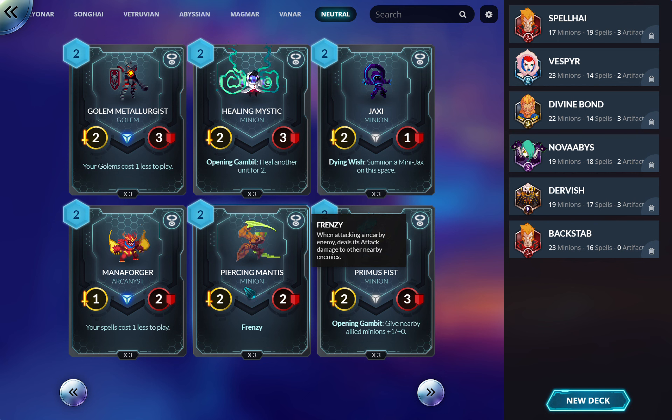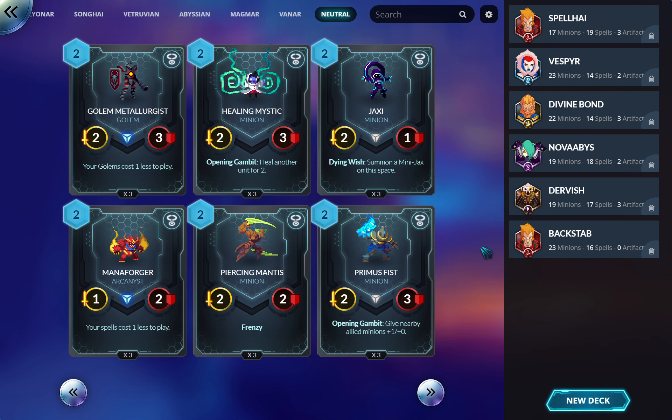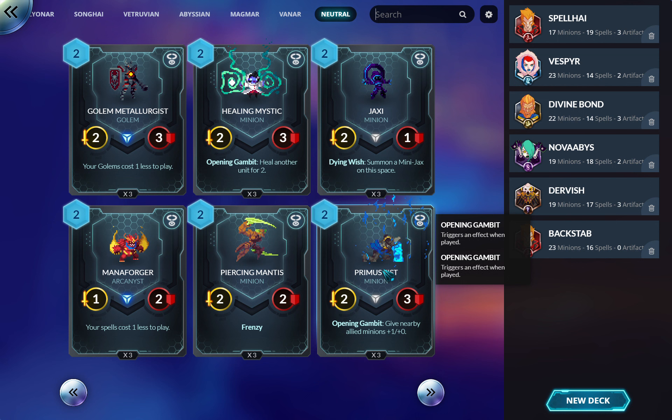Primus Fist can go on almost any deck. Being able to buff your allied minions' attack by one lets them trade up. It's an automatic three-of in zoo decks — if you're not sure what to do, try running him.